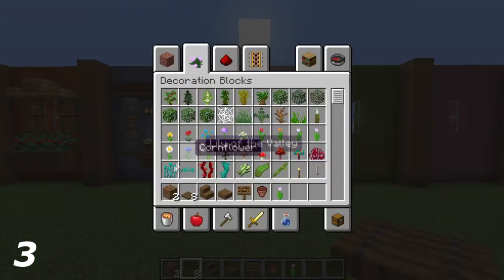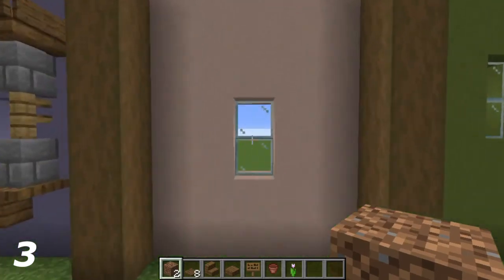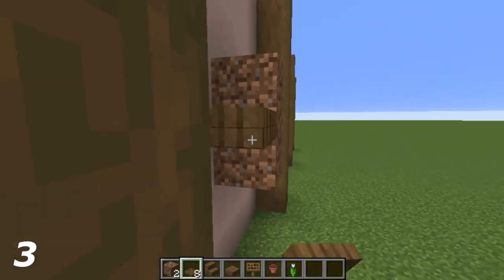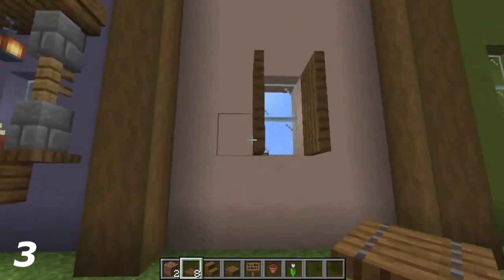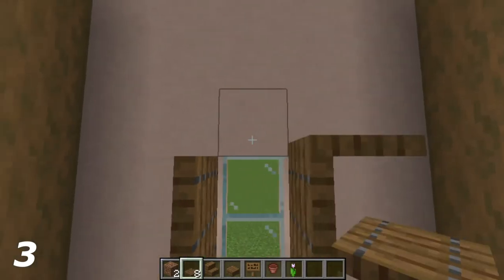For the third design, what you need is two temporary blocks — I'm using dirt — eight spruce trapdoors, one spruce stair, one spruce slab, one spruce sign, a flower pot, and something to go inside — I'm using a pink tulip. Put two temporary blocks in front of the glass, then to the sides of the temporary blocks put spruce trapdoors and fold them down. Remove the temporary blocks; underneath those trapdoors, place spruce trapdoors again, and on top again spruce trapdoors.